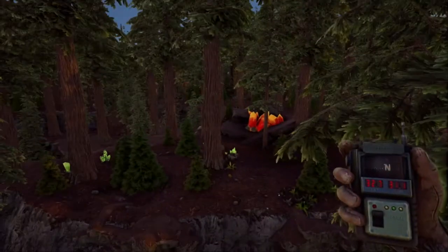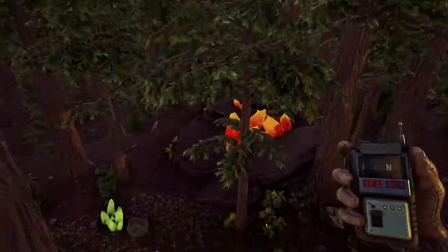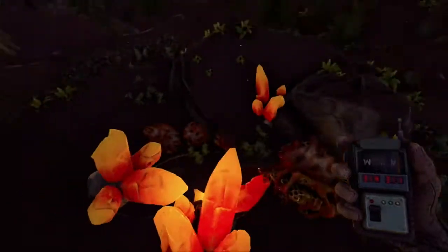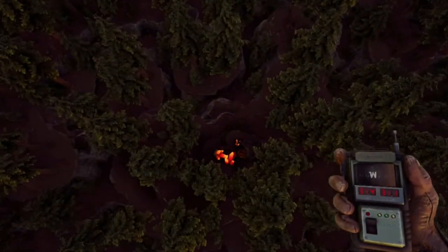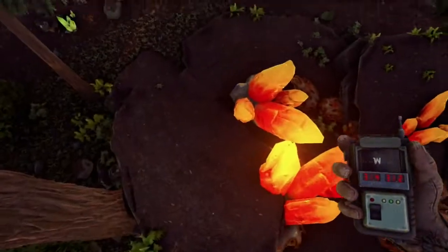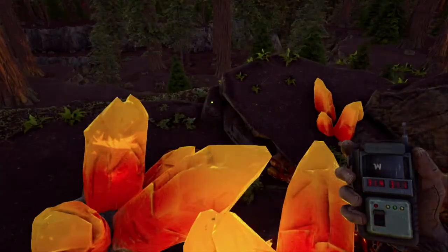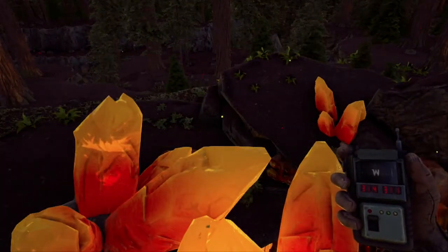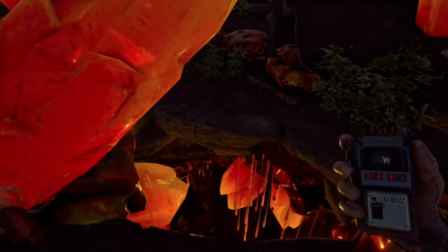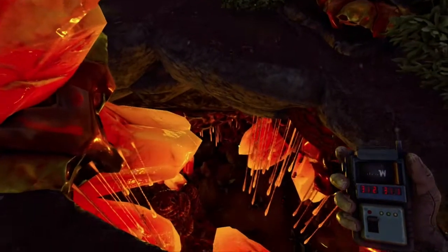There is also an above-ground entrance, which is a little easier to spot from the air. You do have to make sure it spawns in. You'll find it at approximately 31.4, 31.1 — somewhere around 31.2, 31.1. We're trying to be as specific as possible so you can find this easily on your own.